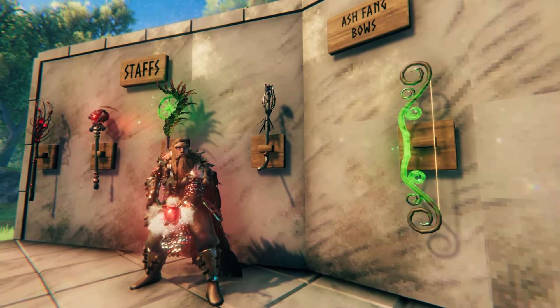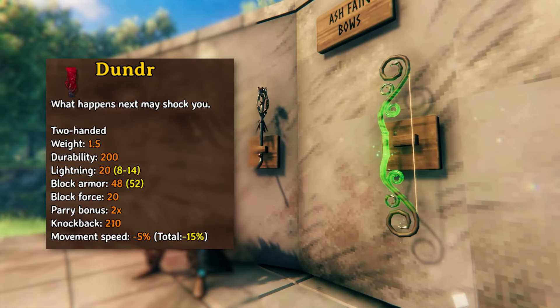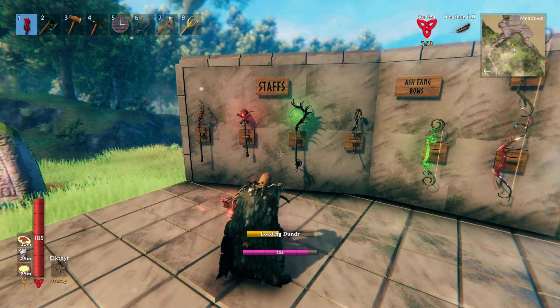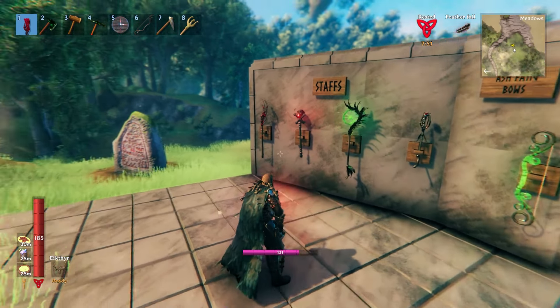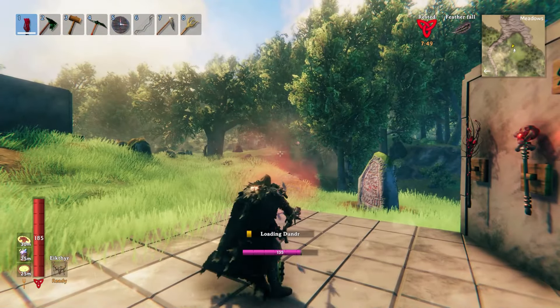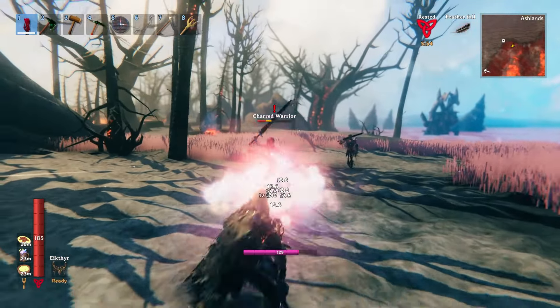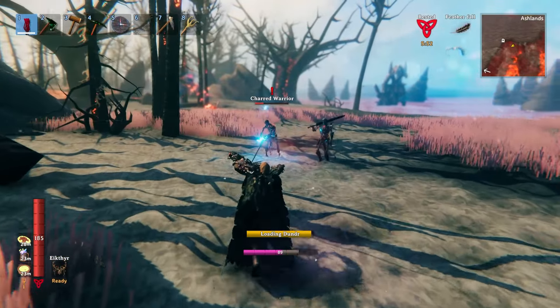The last staff on our list is the Dunder, and it is completely different from the last three we just covered. Upon equipping, the Dunder uses 44 Eitr to charge, and upon firing, releases a blast of elemental lightning. Much like a shotgun, the Dunder is most effective at closer ranges, ensuring all bolts of lightning connect with their targets.